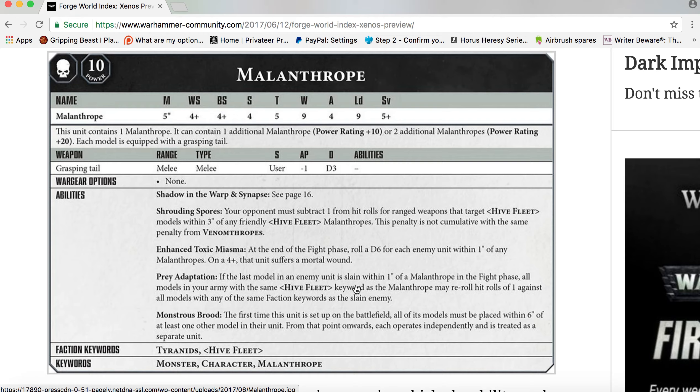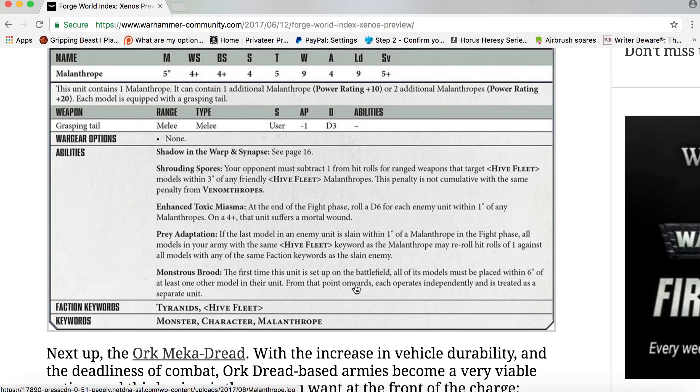Its weapon is the Grasping Tail — a melee weapon, Strength user, AP minus one, Damage D3. Wargear options: none, as you'd expect. It has Shadowing and the Weapon Synapse ability (see page 16).